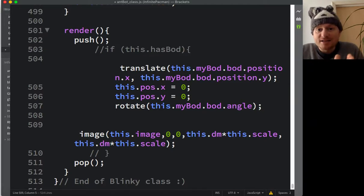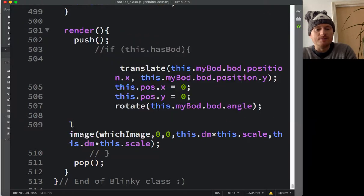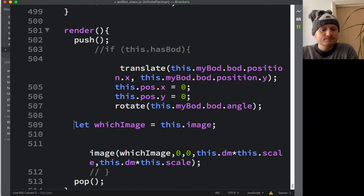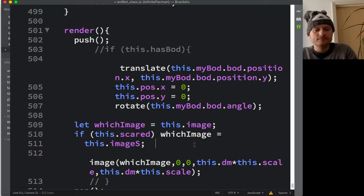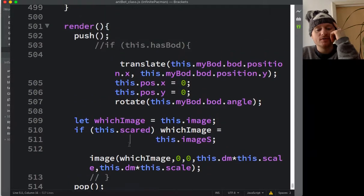Now we've got this.imageS for the scared image. I'll put a temporary variable in the render: let whichImage = this.image as the default, then: if (this.scared) { whichImage = this.imageS }. So whichImage will hold the correct image. Now we need to go and load this in the main file.